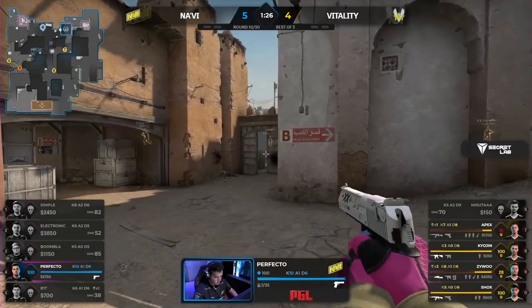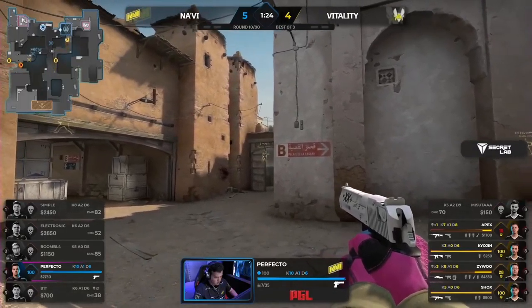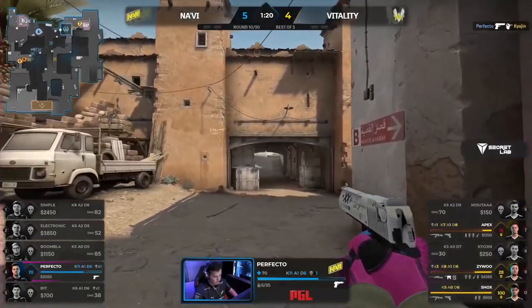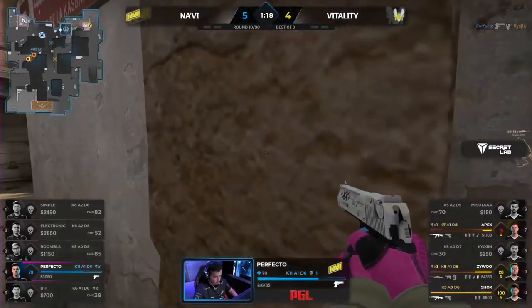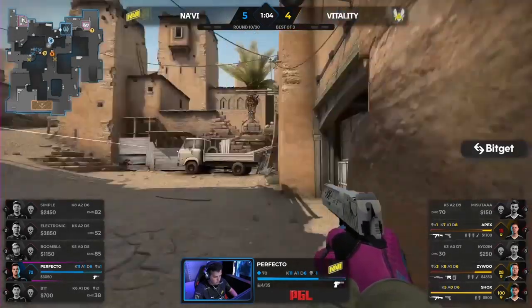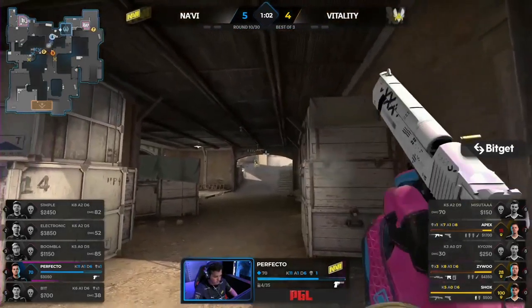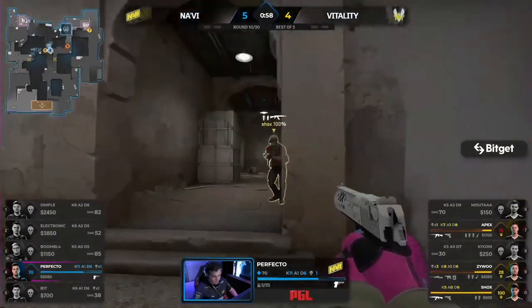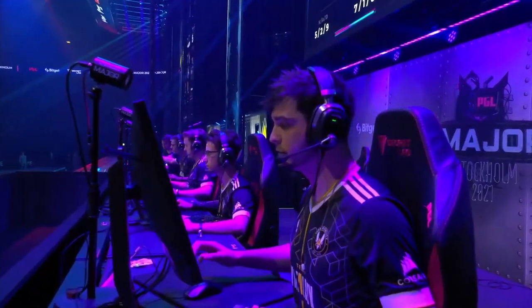They've solved the aggressive commit. Nice shot from Perfecto there — Apex and Zywu are low. He's trying to Hail Mary. They should be past now. Bullets both ways. Watch yourself Apex. Careful now. Shox in the back. And that's going to be that.